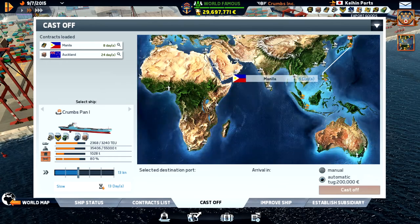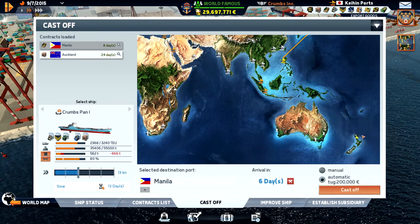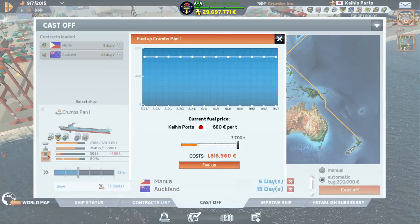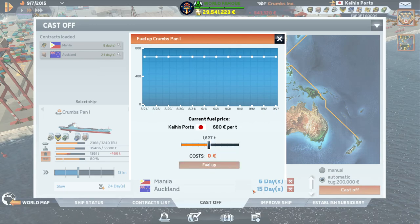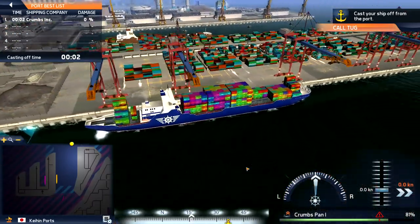Let's see if we can reach that. We'll be there in 15 days and the deadline is 24. What's the fuel price? 680. Let's do a little fuel up and see if we need to refuel at the next port. Let's set it to manual and see how Japan looks - this is Tokyo, I think. I've actually been here.